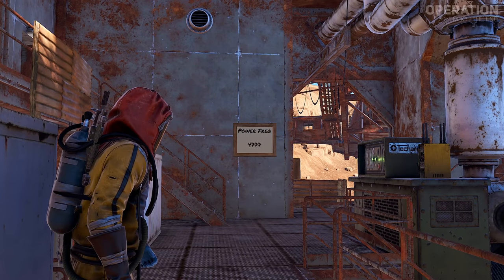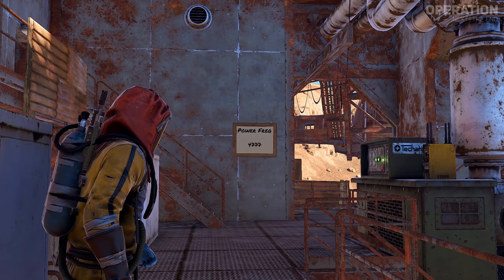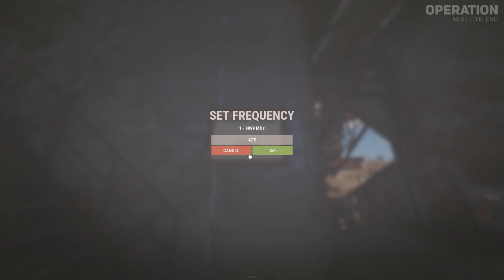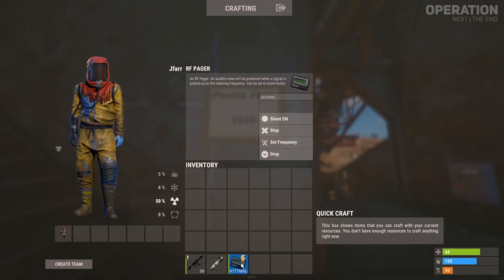Inside the engine room a sign labelled power frequency can be found with 4 numbers. These numbers can be used by other players who have an RF pager to alert them when the excavator monument has been powered on. So before attempting to operate the excavator, remember other players could be notified and on their way in an attempt to steal its resources.